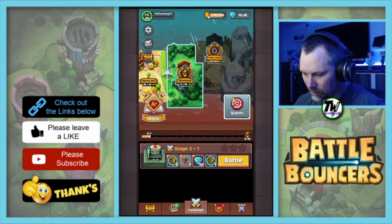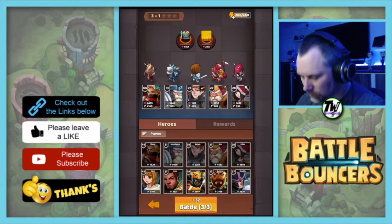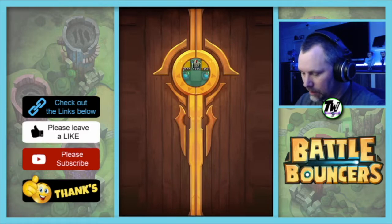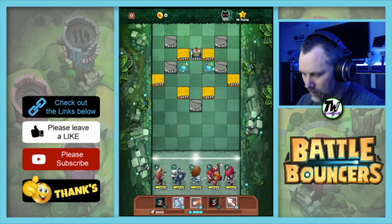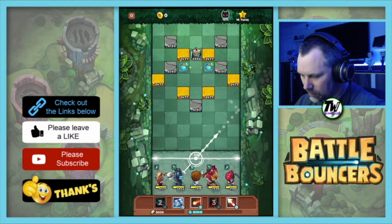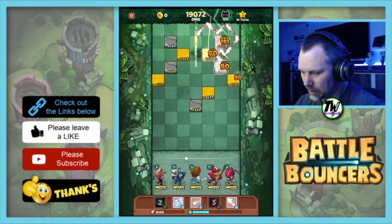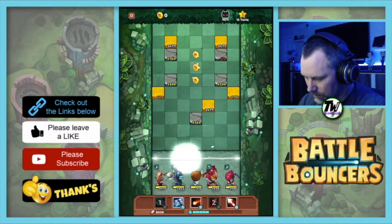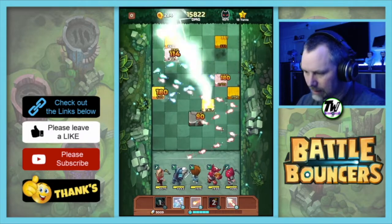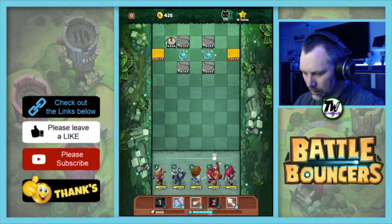So we now move on to the Elven Wood. We're doing stage 3, level 1. And away we go. We've got a knight — a knight, okay. It's the most dangerous thing on the board at the moment. We managed to get him, and we got some gold to collect. Will we clear the board? Yes we do.